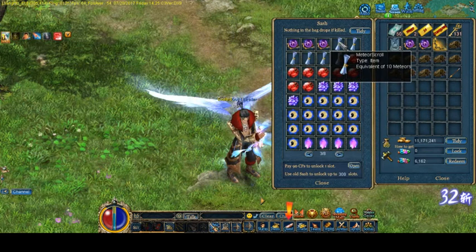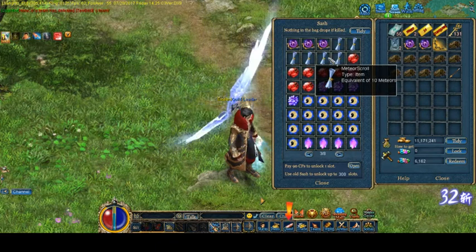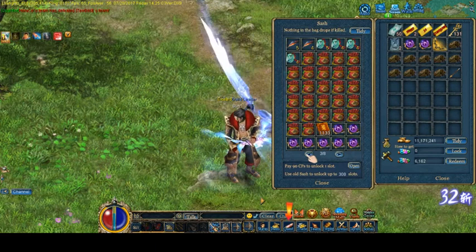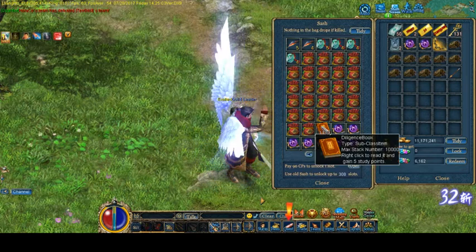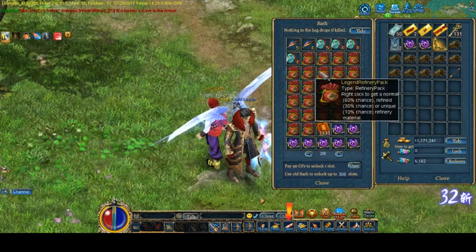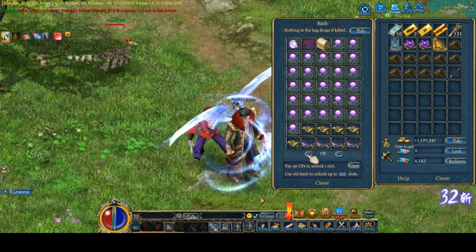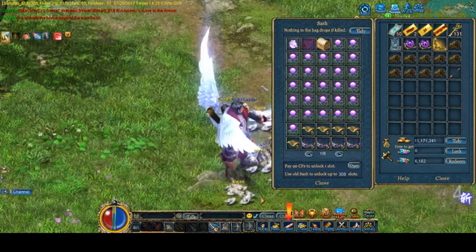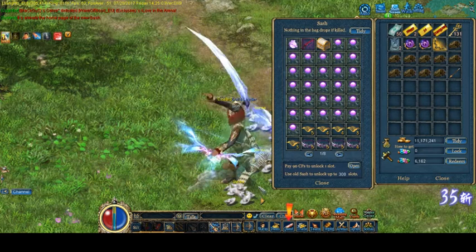And around 6 to 10 mets scrolls, depending on when exactly. And then you have around 50-ish diligence books a day, and a bunch of useless refinery packs. And sometimes you get a Dragon Ball as well.